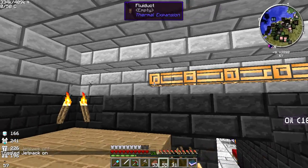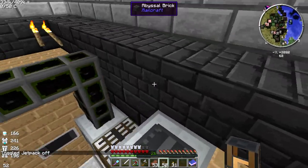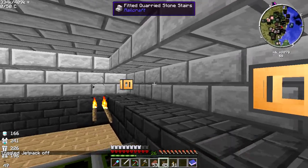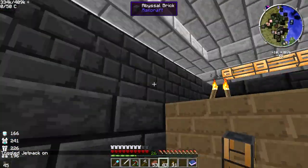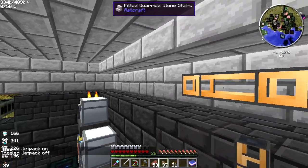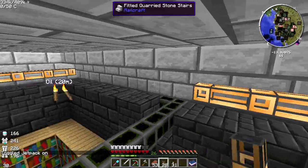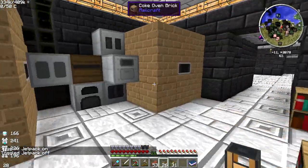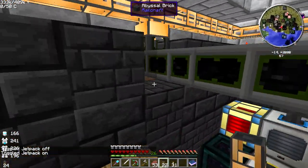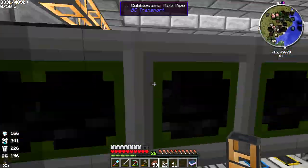If we just come up here — that noise is probably gonna get annoying — and put these all up here, hopefully we can eliminate all the torches we have in here. Also, something we were supposed to do last episode but I totally forgot: we were gonna do a world download for this world. I'm gonna go ahead and release that — it'll be down in the description of this video.